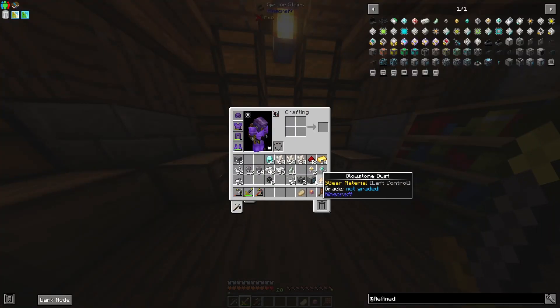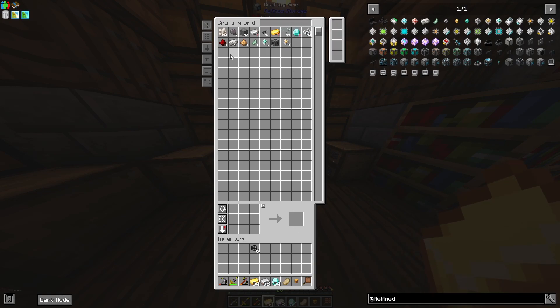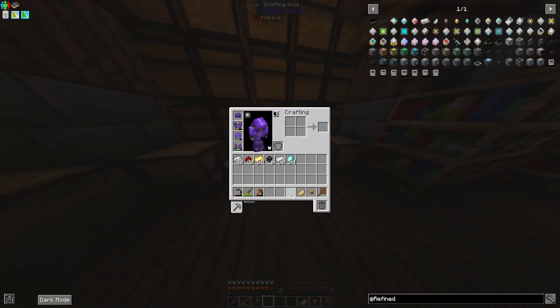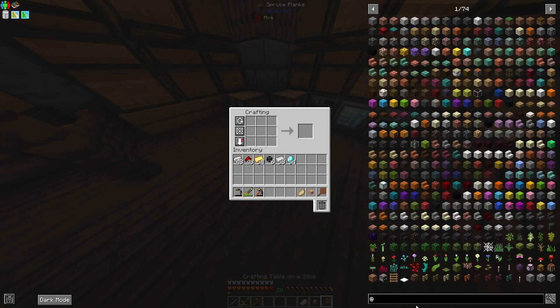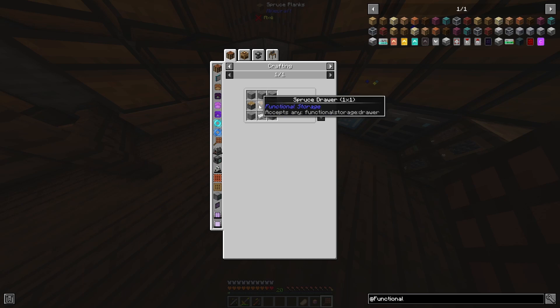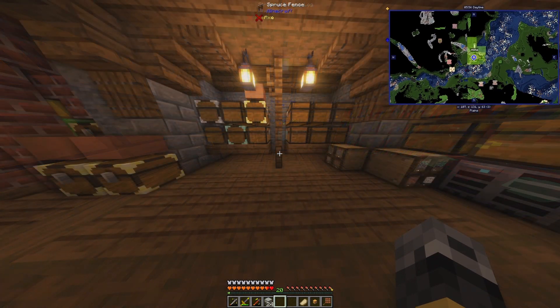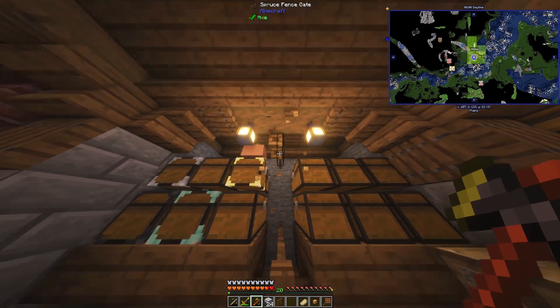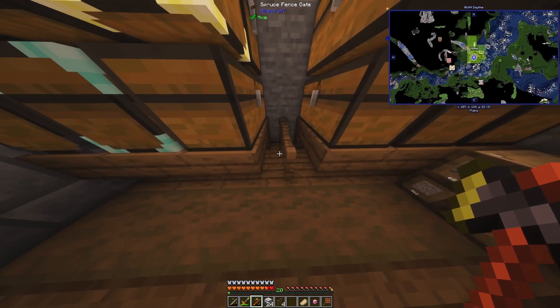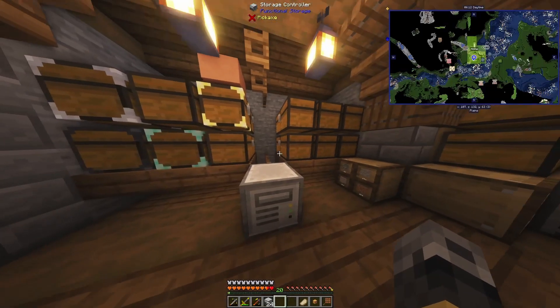Now if we slap our crafting grid down in a temporary spot, we can now start filling this inventory with blocks. But we don't want any of these big resources in here because we're also going to get further into Functional Storage - with drawers, we need stone, pistons, and iron. Let me get a bunch of these crafted and I'll be right back. Now with these we can start tearing into this a little bit. Here's the storage controller - this will be able to read every single one of these.